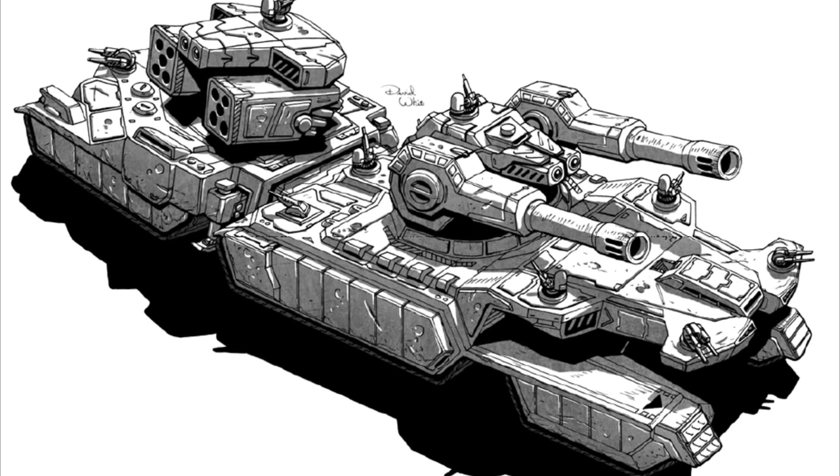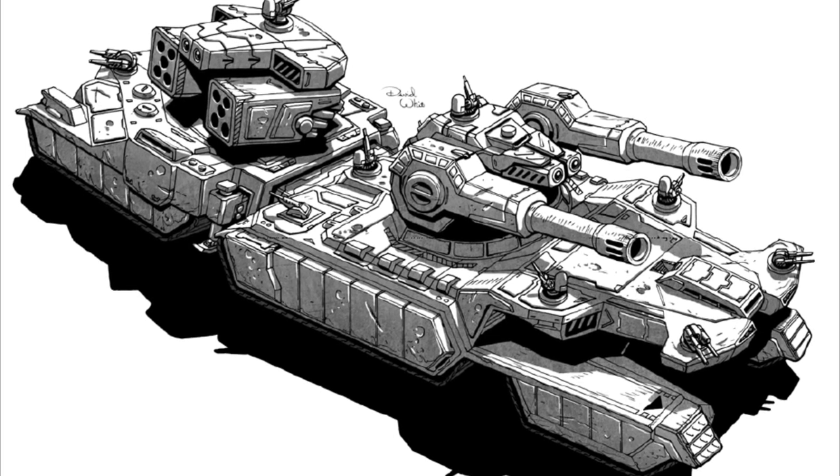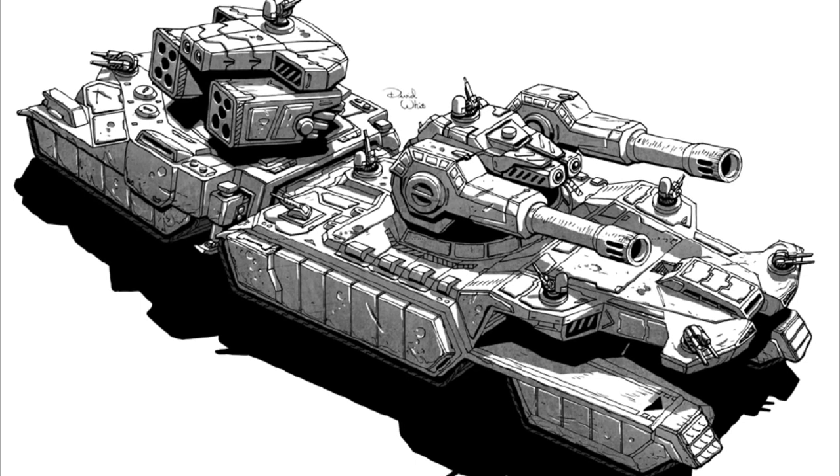It also has an infantry compartment to deploy infantry squads or battle armor as part of its defensive complement. Among the Destrier's other equipment, we have a Guardian ECM suite, one ton's worth of communication equipment, and a single C3 slave unit for coordinated firing solutions.